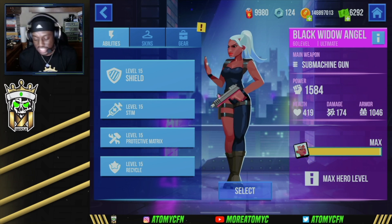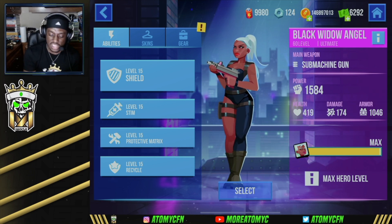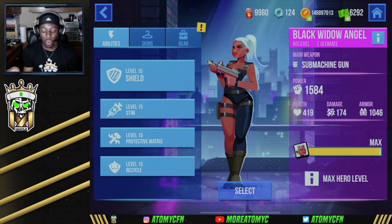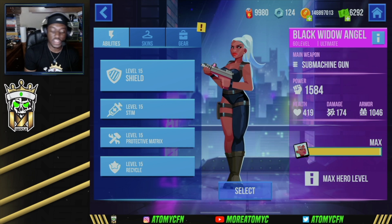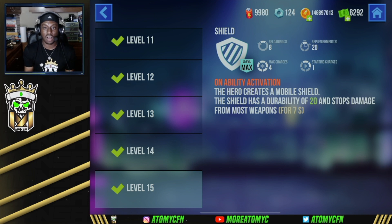Angel obviously has the submachine gun. I've got her sitting at a power level of 1584 — 419 health, 1046 armor, which is quite a bit especially for an SMG hero, and her gun does 174 damage. The reason I say she's the strongest SMG hero is the shield ability: on activation, the hero creates a mobile shield with a durability of 20 that stops damage from most weapons for seven seconds.